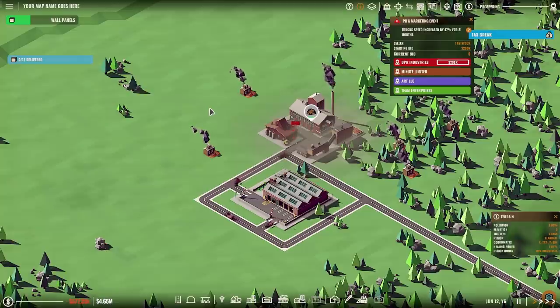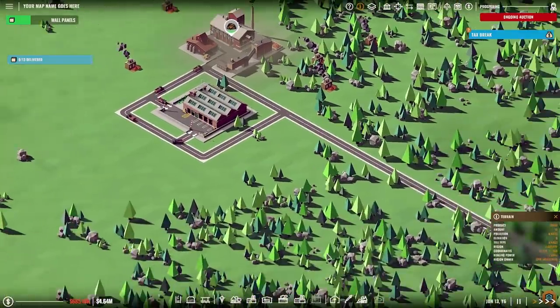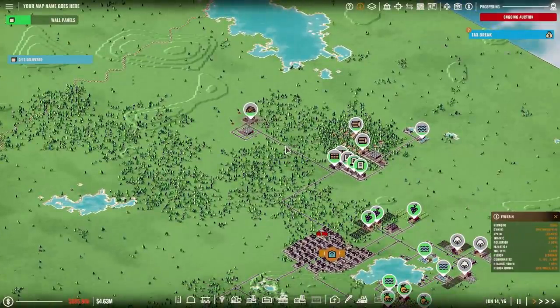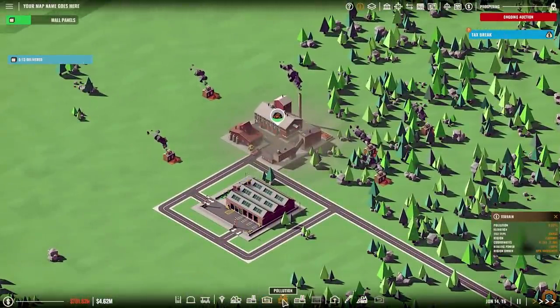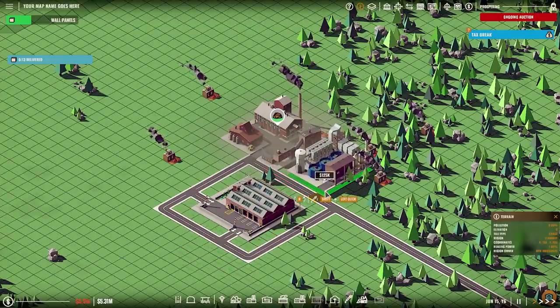Truck speed increased by 47% for 21 months — we're not setting any trucks over in that direction just yet. The thing is, we know we're going to want to build a... to get some water over here because we're going to want to deal with pollution. So, how about I set up the pollution-dealing purifier straight away? We can have you built right about here. That should help out.